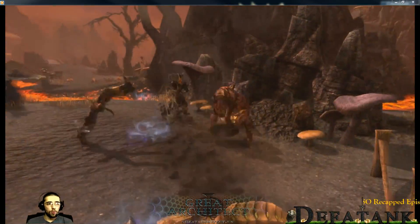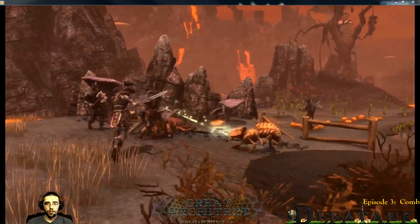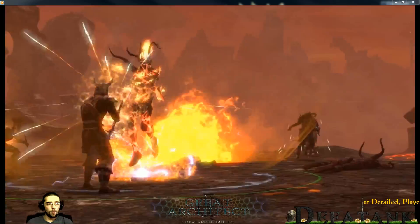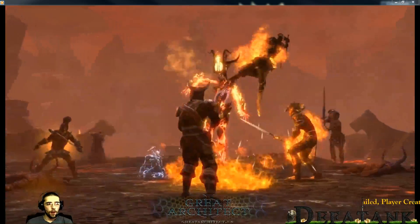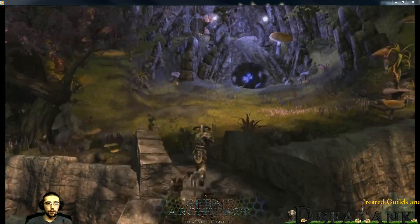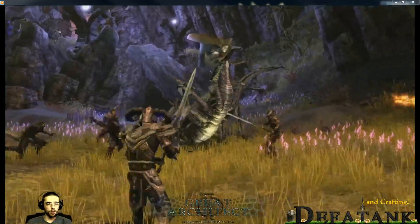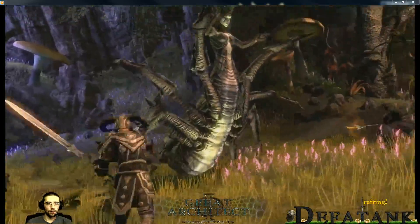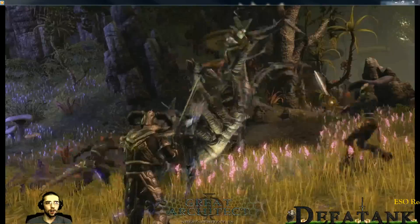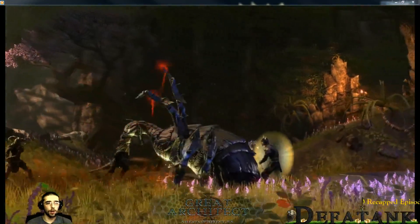For toggle permanent abilities, like summoning a pet that stays out for an extended period of time, if you swap weapons and that ability to summon the pet is not on your other ability bar, that pet will disappear. Toggle permanent abilities must be on both your loadout bars in order to keep that pet out permanently.